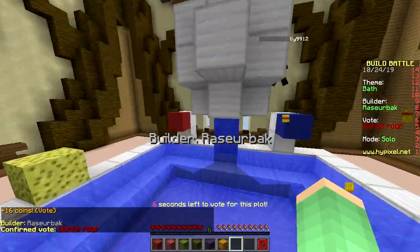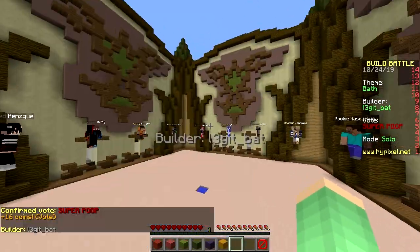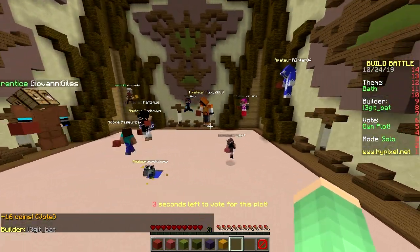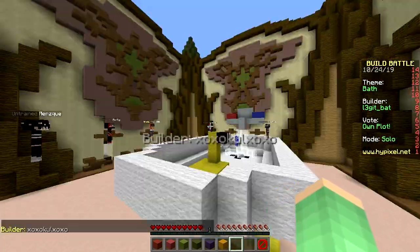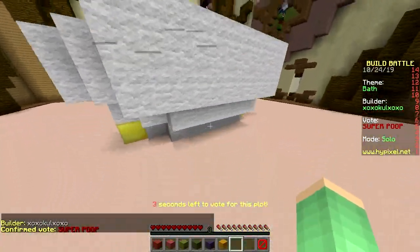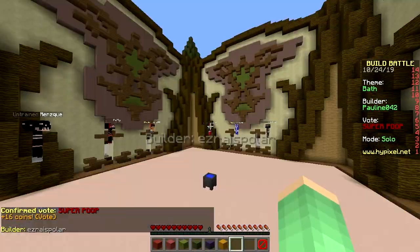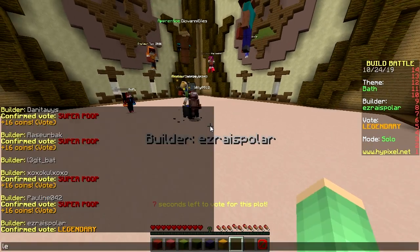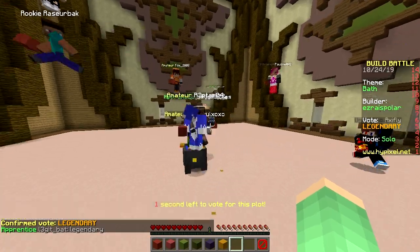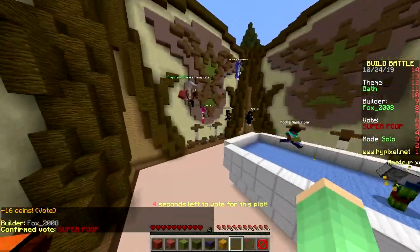Nice build, super poop. This is clearly a British builder because they have the hot and cold tap. One guy holding legendary — that's mine! Beautiful, legendary! I see way more poops than legendaries though. It didn't work. Well it's on you now, you have to take the win — it's all in my hands. Nice bath, super poop. Legendary please — come on! Oh, this is a tough crowd. They're literally all holding poop, I'm gonna get last place.